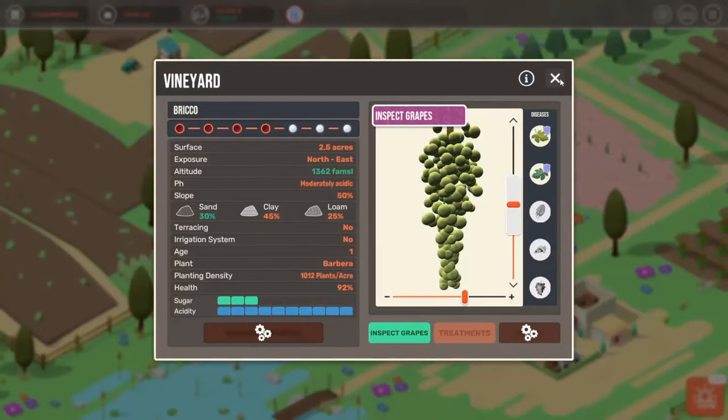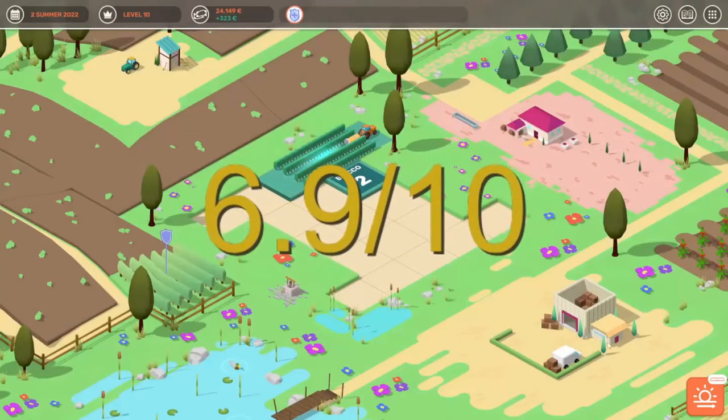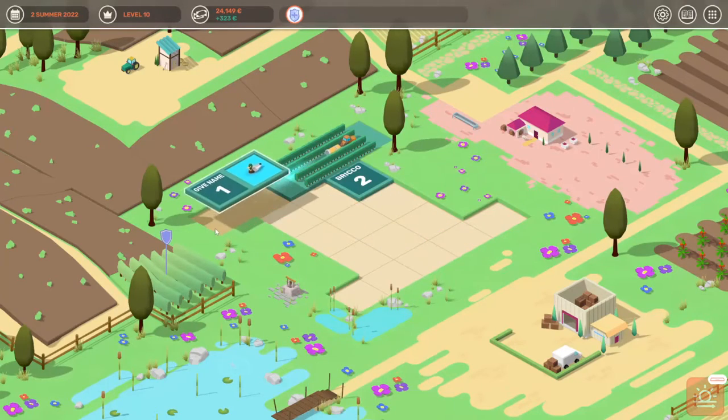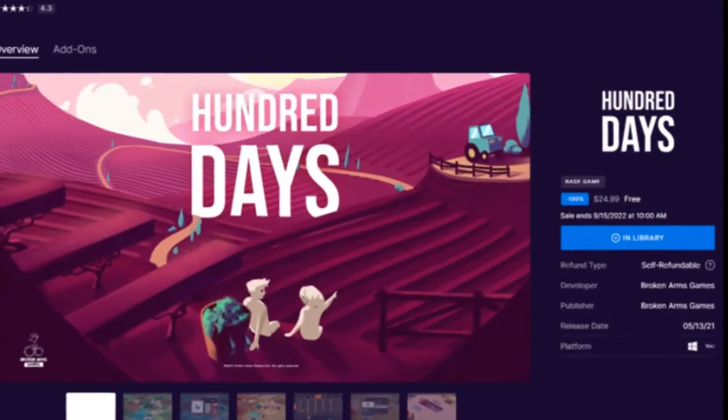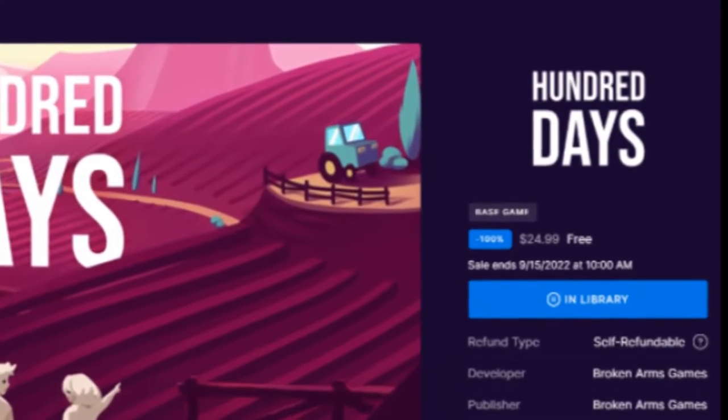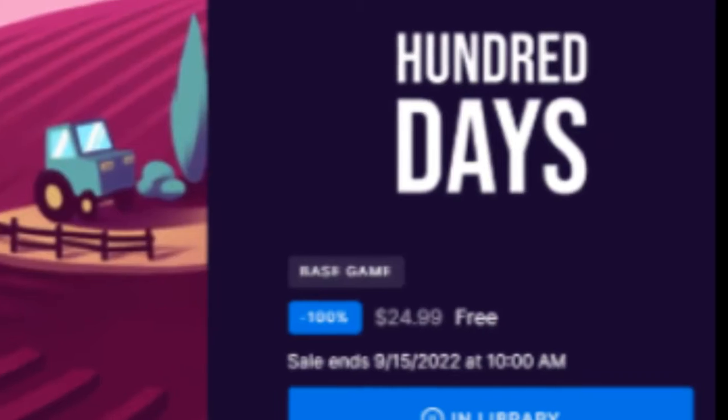Overall, I give this game a rating of 6.9 out of 10. Although that's not a great rating, the amount of prejudice I had before starting this game was overcome. This game destroyed its first impression. 100 Days of Winemaking Simulator is free on the Epic Game Store from now until September 15th at 10 o'clock Central Time.